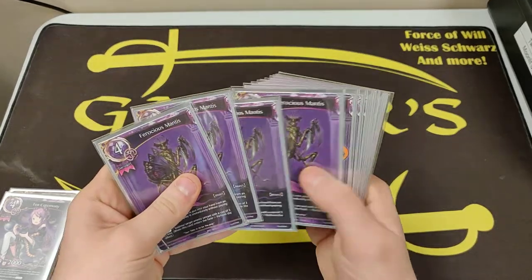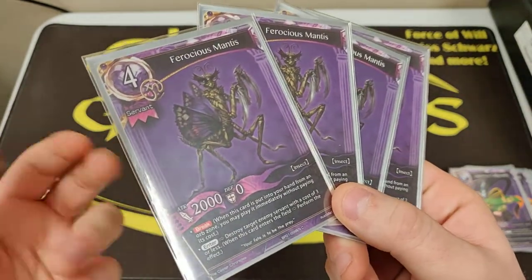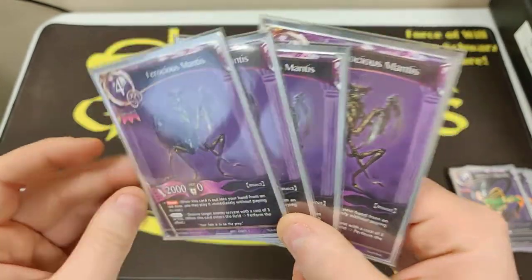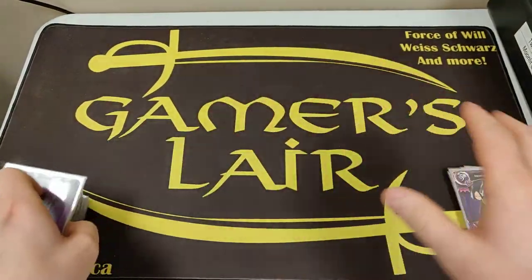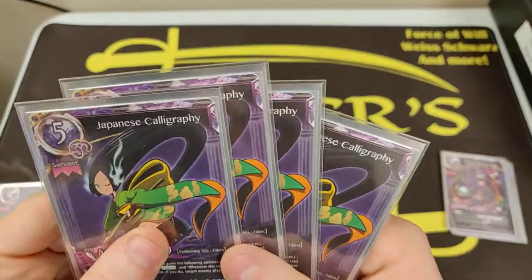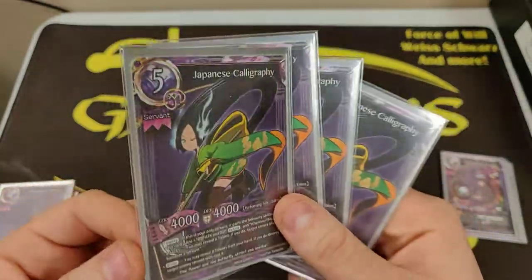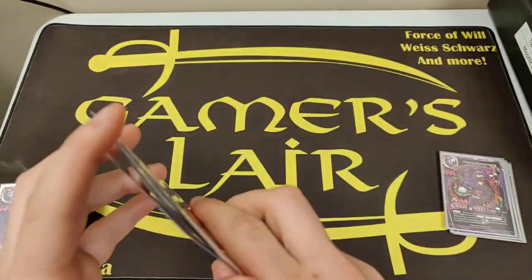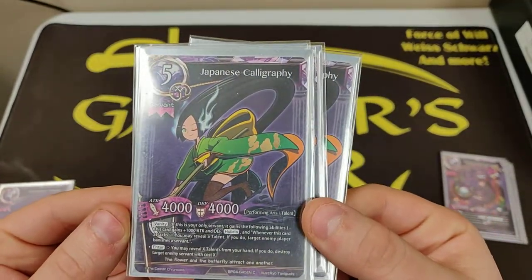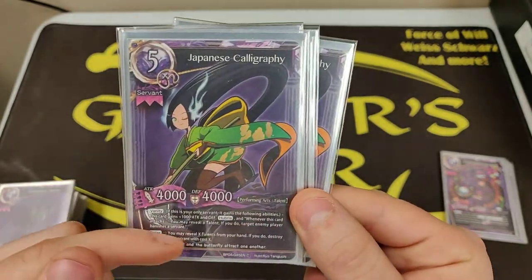It does see some play in other decks as well. Four Ferocious Mantis — it's just a break. The removal almost never is a factor in this deck; if you draw it, you're probably just going to discard it for Rioula. Four Japanese Calligraphy is your first really, really strong body that you'd want to play off of Tina — nine times out of ten, the one you want to play off of Tina, even when you're at the higher levels. It actually destroys a creature on enter, and that doesn't require Vanity — that's just a regular enter ability.